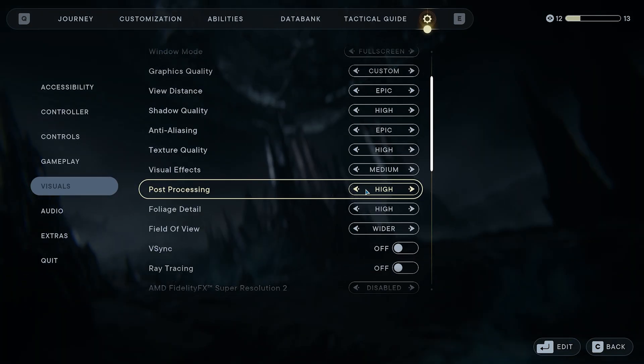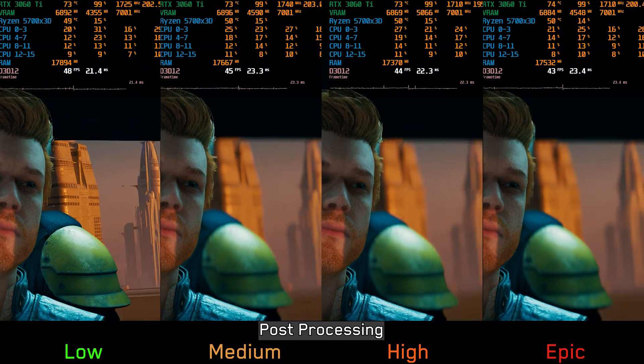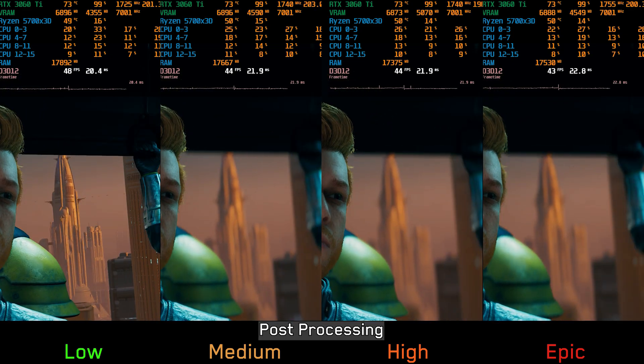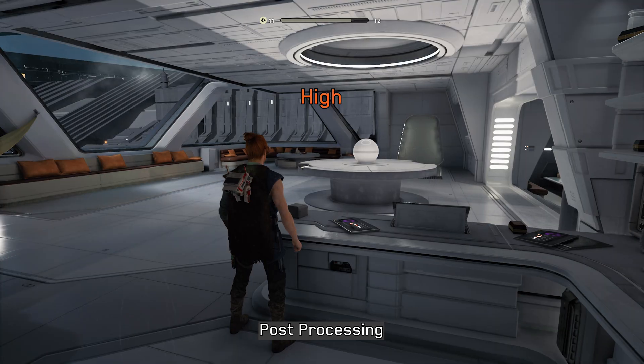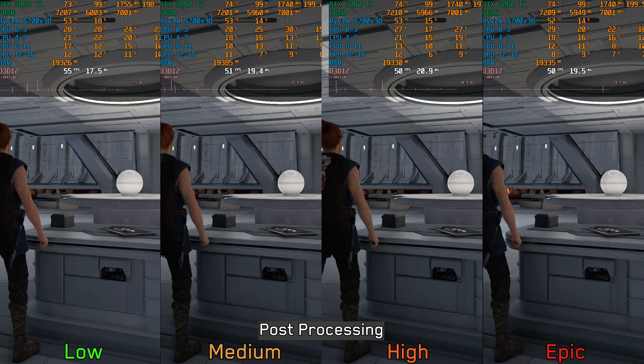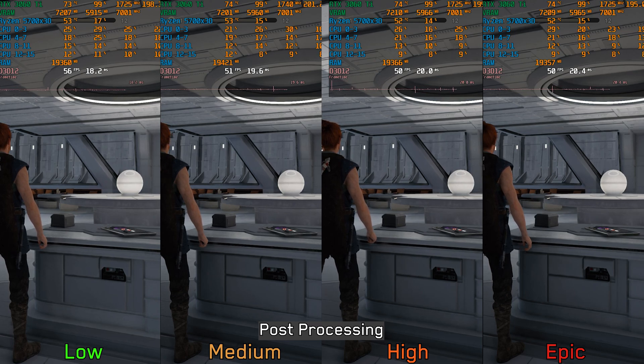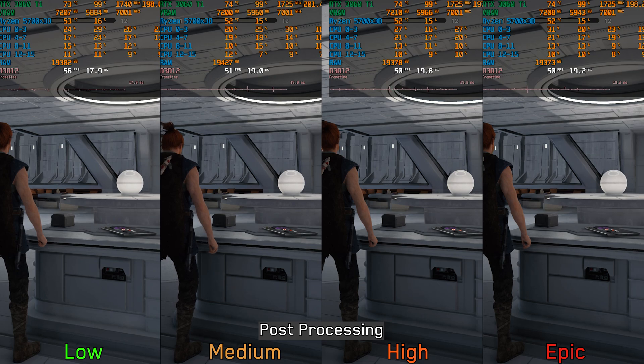Next we have post processing. This adjusts the quality of various post processing effects such as depth of field, which is more visible during cutscenes — low completely removes the effect while medium to epic adjusts its intensity and quality — with around 8% performance cost going from low to higher options. This setting also impacts effects during normal gameplay like vignette and SSAO, where low disables the vignette and has slightly less intense AO, whereas medium to epic enable it and increase SSAO intensity. In some scenes going from low to higher options costs around 8-9%. I think low looks much better during normal gameplay, but if you want to keep vignette and depth of field effects and don't mind the extra cost in some scenes, keep this at medium.